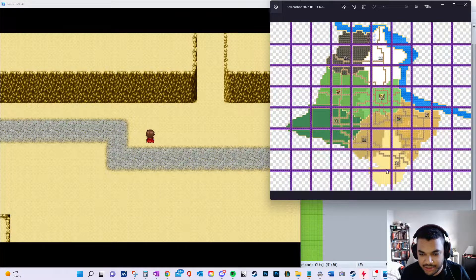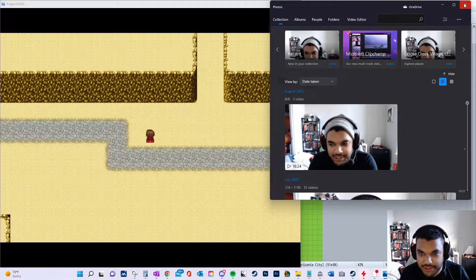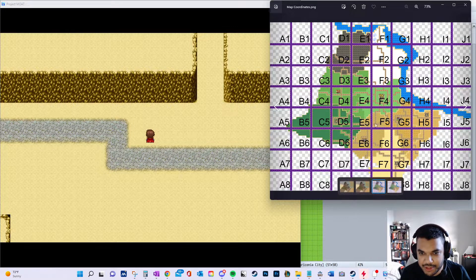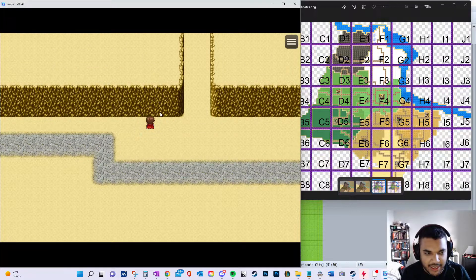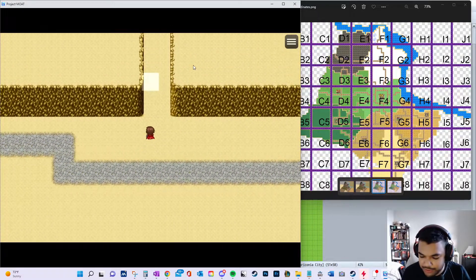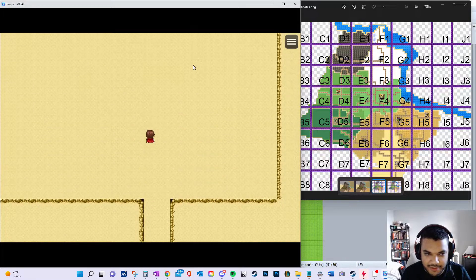This is another connection area. Looking at the map with the coordinates - we were just in G7, now we're in H7. Also, if you click in different areas the character moves there. I think this is going up into F6.